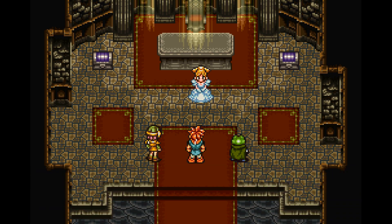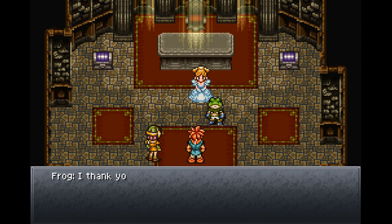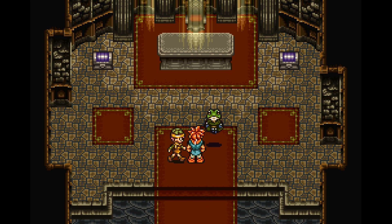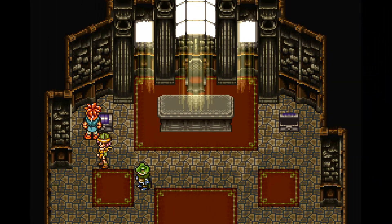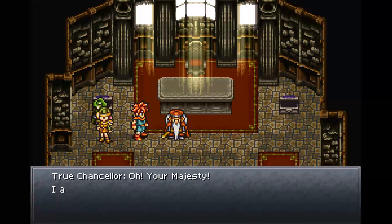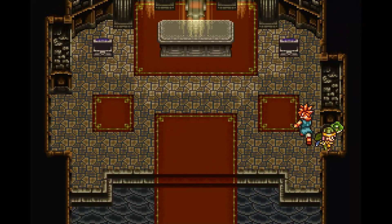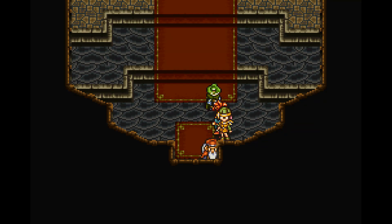Queen Lean thanks Frog, saying she knew he'd come to rescue her. The party should return to the castle. She thanks Chrono and Luca as well. In a chest we find a mid ether, and the real chancellor is also locked up in a box — we can let him out. The true chancellor thanks us; that monster stuffed him in there like a sack of coins. Now we can leave Manolia Cathedral and never need to return.